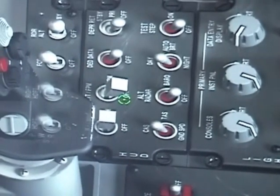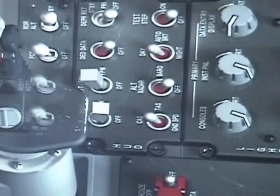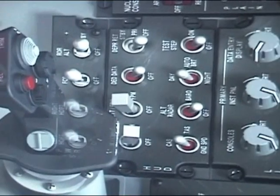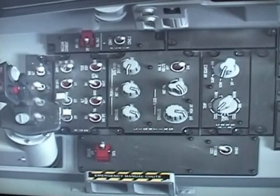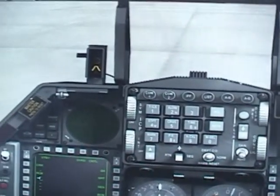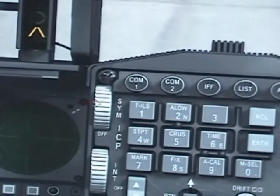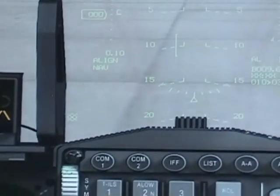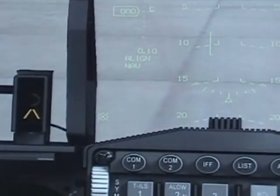Now set your flight path marker from off to FPM and you are done here. Next we'll go to the front to turn on our ACV — click it until you can see your ACV. And there it is, our INS.